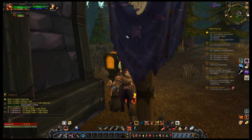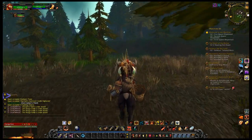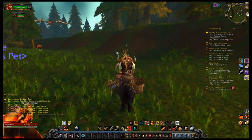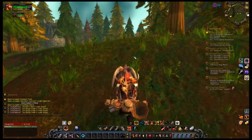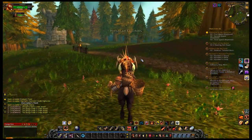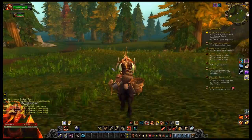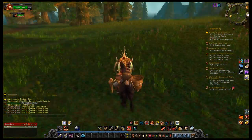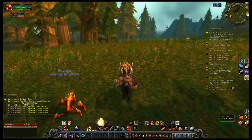As I run into a post here — that's lovely. Reins of the Black Riding Goat: the Tillers Exalted. That makes sense! The farming reputation guys in the Valley of the Four Winds — get them to Exalted and you can buy several different types of goats. It's a pretty cool mount. I don't use it much myself, but I do like the pack of supplies on the back of it. That's pretty unique and interesting.